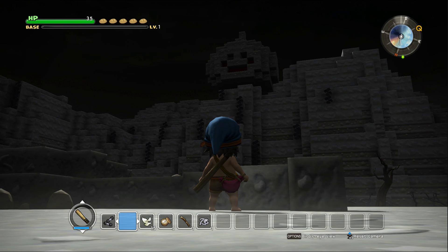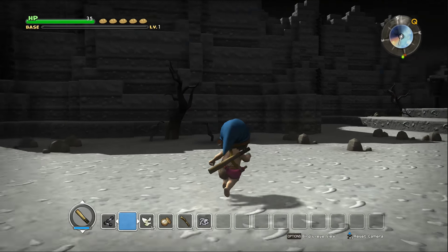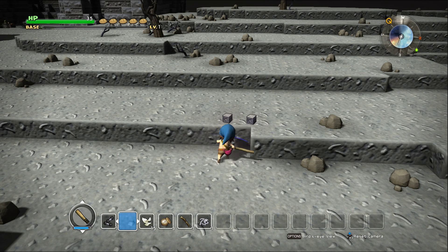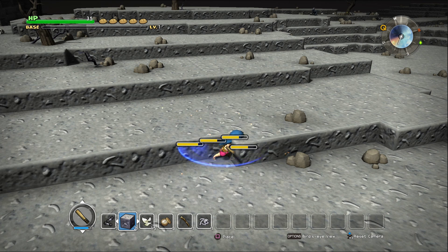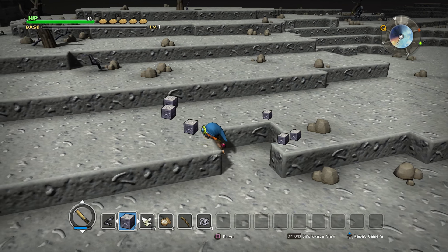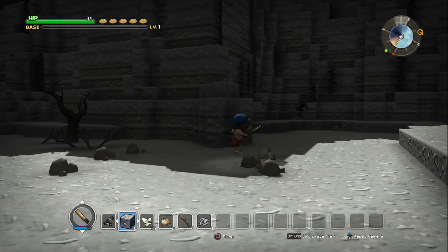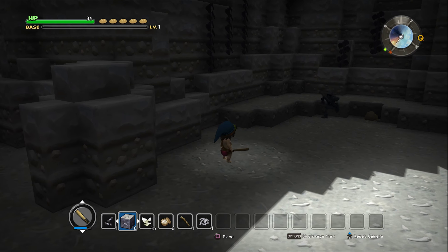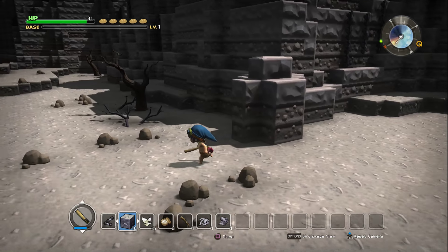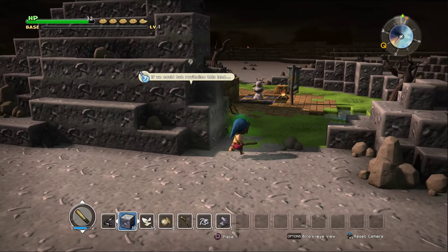That up there looks like a slime — that seems to be the landmark we should probably check out. I don't have a whole lot of blocks — let's see if I can break these just for dirt. I can! Block of ash. Dirt is going to be kind of few and far between here, which is going to make pillaring a real nuisance. I did get some coarse cloth, which might be one of the components for the armor.